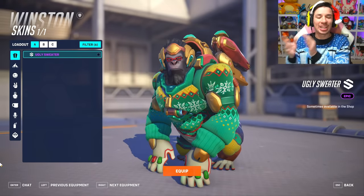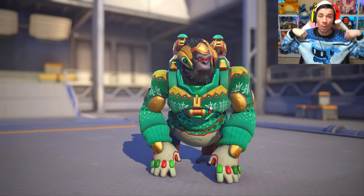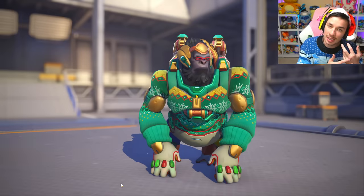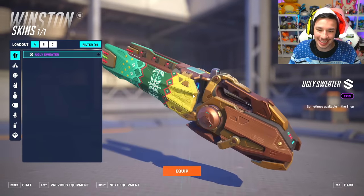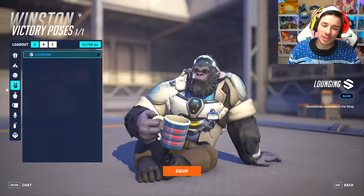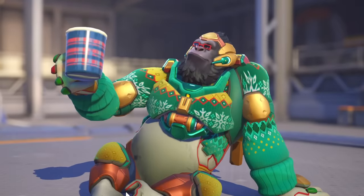Winston, you better not have a recolored legendary skin — you got Ugly Sweater! Oh, thank you Blizzard, thank you for blessing us with the Winston Ugly Sweater skin. This is what we want — winter skins! His knuckle armor lights up, and his middle finger is red. With his red glasses and the tesla cannon looking good, this is only an epic skin but it's a Winston skin — how can you hate it? We also have a victory pose with him lounging with a big giant mug.